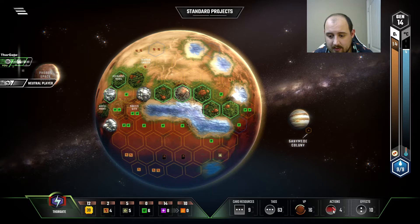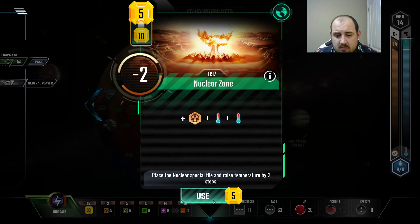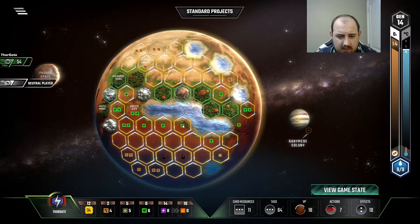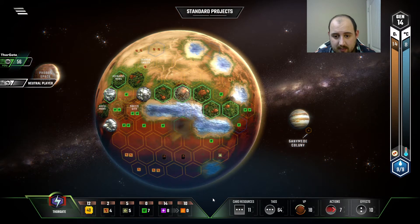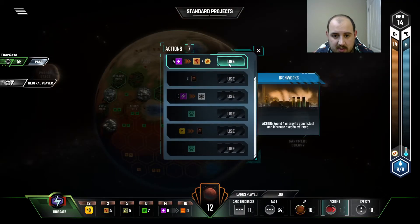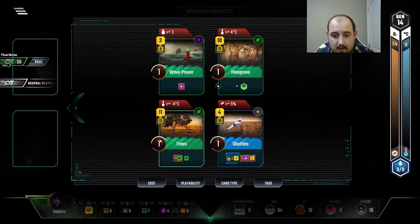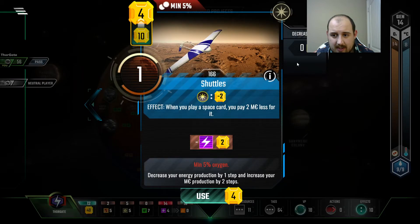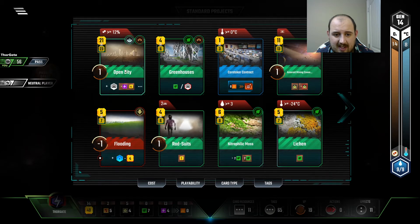Definitely want this. It's a nice little breakpoint. Here's an animal — yeah let's nuke. And we'll do it for as much money as possible. Gets us a plant, which is a breakpoint. When I play my Open City, actually Open City comes with two plants. We'll also do this action to get that one extra steel. We have Trees and Shuttles — Shuttles is a no-brainer though. Nothing else that uses titanium, sadly.